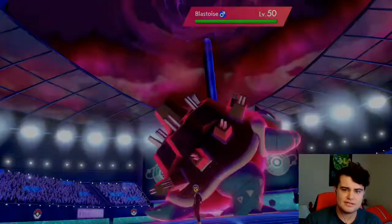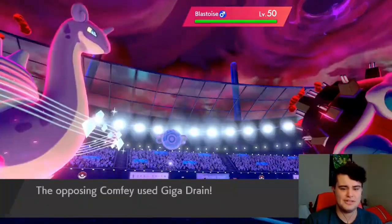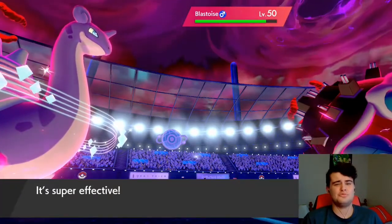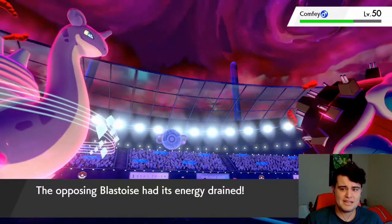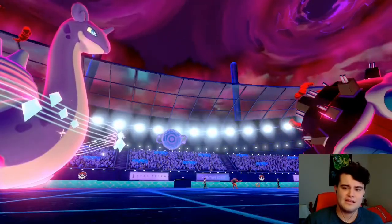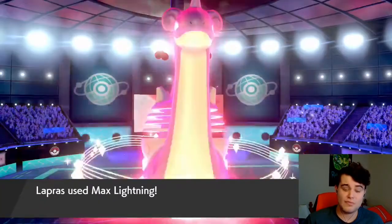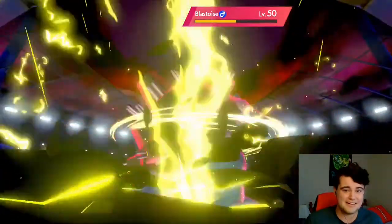Blastoise Gigantamaxes — honestly Gigantamax Blastoise looks really cool. Comfey uses Giga Drain on Blastoise to proc the Weakness Policy onto it. Oh, that's a really cool strategy — and really honestly terrifying.